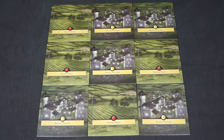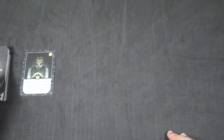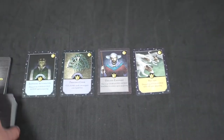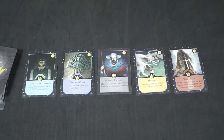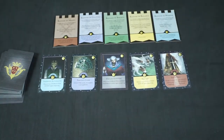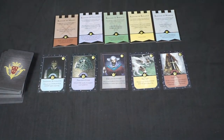Game setup begins by placing 9 of the 12 land boards onto the table in a 3x3 grid. Shuffle the market deck, then draw 5 cards and lay out a row of market cards. If any moon cards are drawn, shuffle them back into the market deck and draw a new card. Place the 5 banners above the market and give each player 5 apples, 5 gold, and a reminder card. Once everything is set up, the youngest sister goes first.